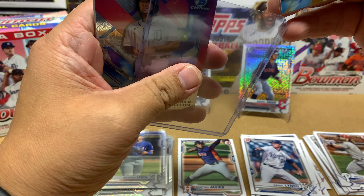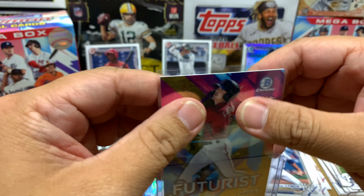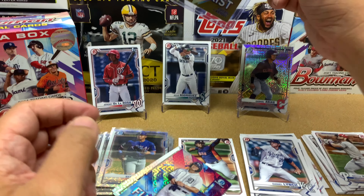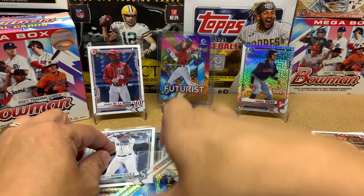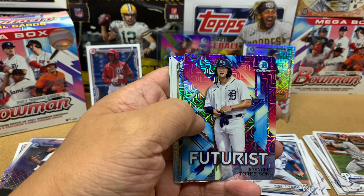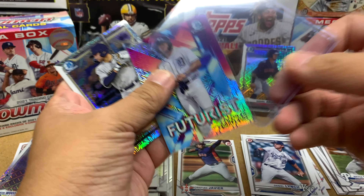I literally have so many of these Corbin Carroll Futurist cards — give me a second, I'm going to find out how many I have. But yeah, Corbin Carroll — very nice card. Spencer Torkelson, I'm hoping he gets called up. He should get called up in a few weeks. This guy's going to be a stud.